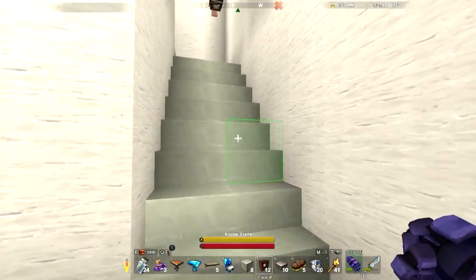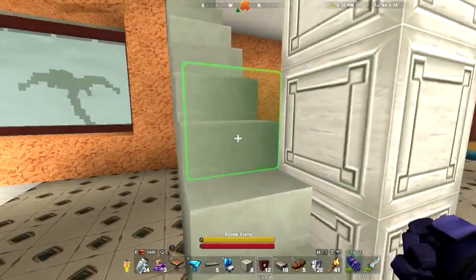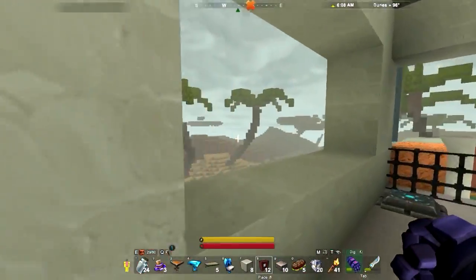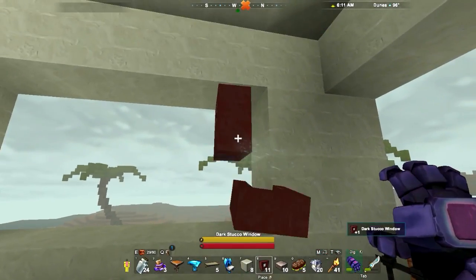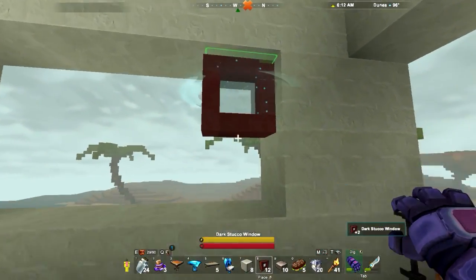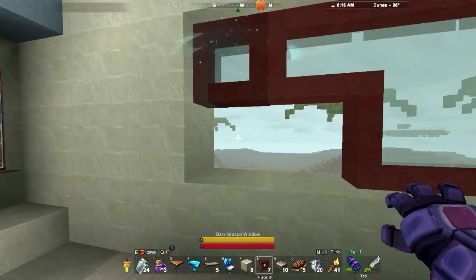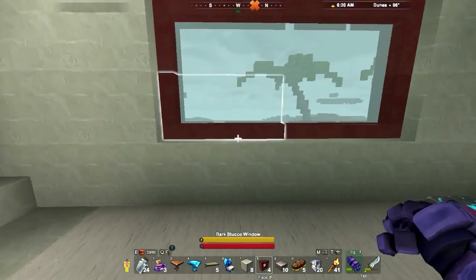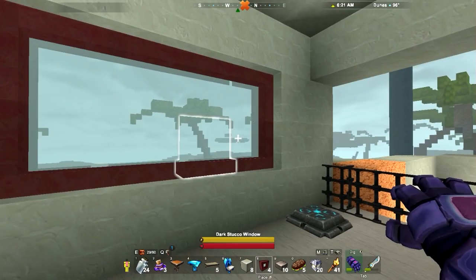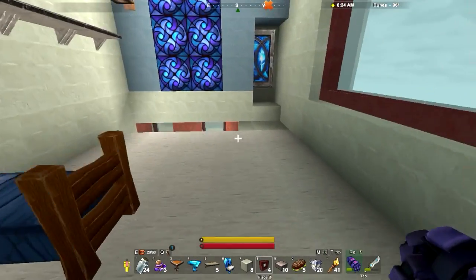Give me these. Made a few too many, oh well. So yeah, they get some nice decorations. Another thing I love about this game — connected textures. Look at that. Just look at that. That is outstanding. Nice railing. We got that.